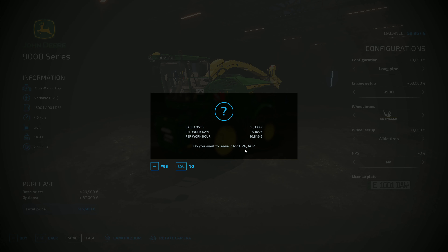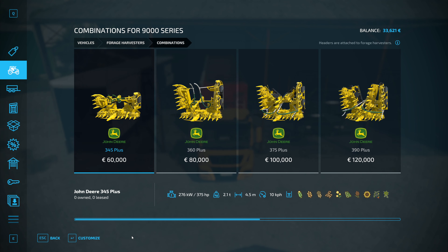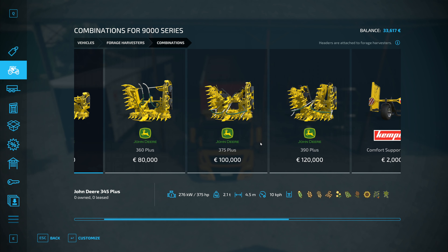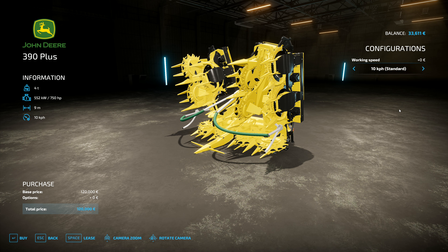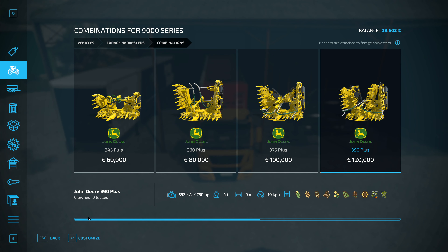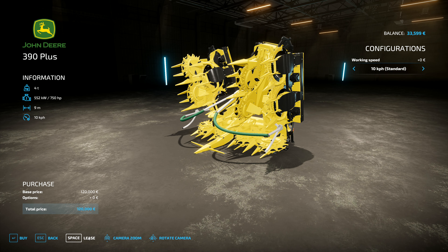I know some of you don't like John Deere and I accept that, but there are quite a lot of people who do really like it and I haven't used much yet. Going with wide tires, no GPS, the longer pipe setup and the more powerful engine — that gives us 516,000 euros. We're going to lease that one at 26,000. Now I need to get something that goes with that John Deere, so going to combinations. I also need to get the bond silage additive.